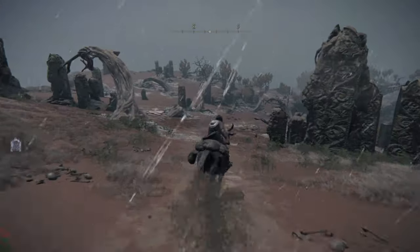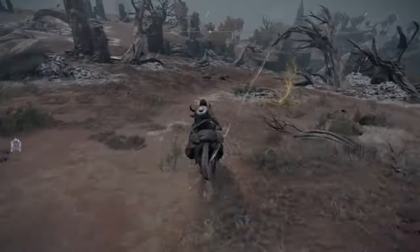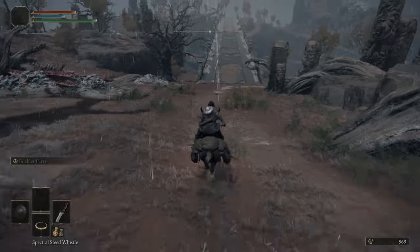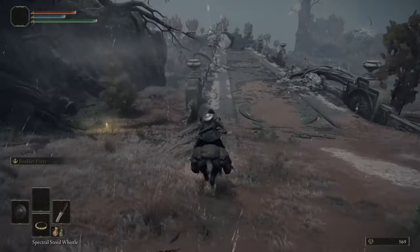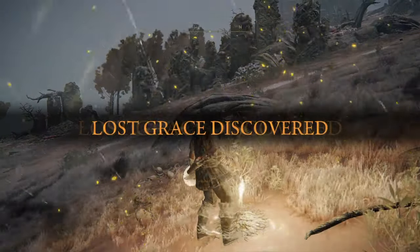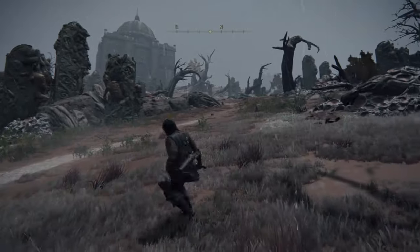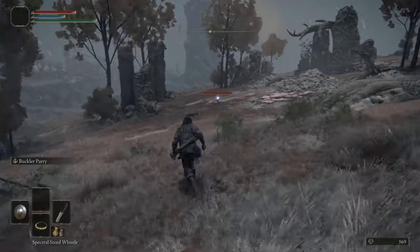Let's ignore the Gargoyle because he could one-shot me right now. This is the area we're going to be farming — these little guys are the enemies you're going to be killing. They're very easy to kill. They have no poise, so you can stagger-lock them until they die. Grab this golden seed — very important. You're going to be riding the horse. I'm going to grab another site of grace down there, and now we have two sites of grace in this area. Ignore that dragon — it's going to be very difficult to kill at this point in the game.